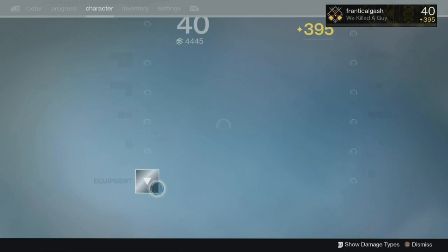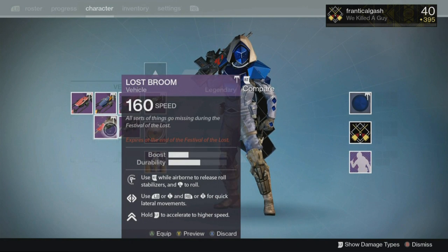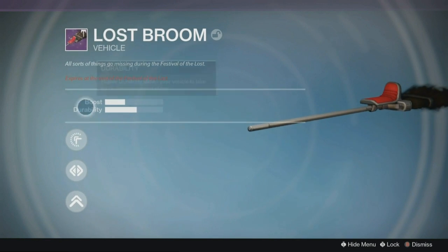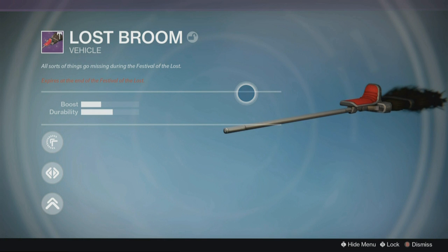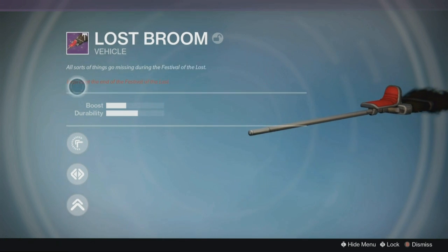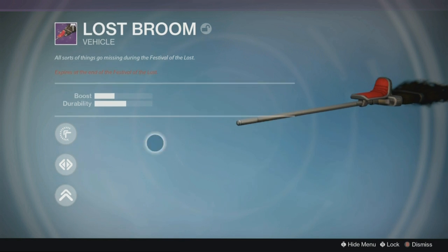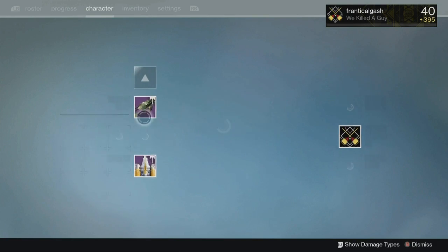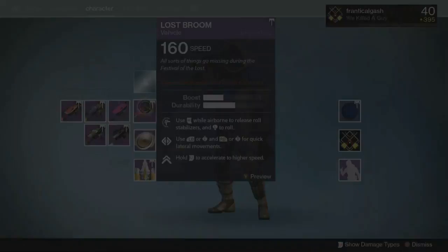Now you have the lost broom — let's have a look at it quickly. It drops into your vehicle and there we are. This is the Lost Broom Sparrow. All sorts of things go missing during the Festival of the Lost. Unfortunately this does expire at the end of Festival of the Lost, so it's only available for two weeks.